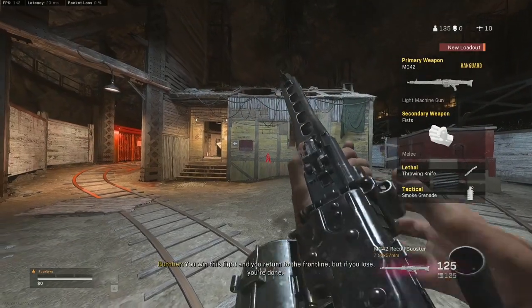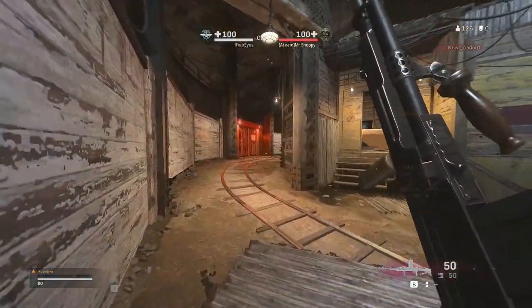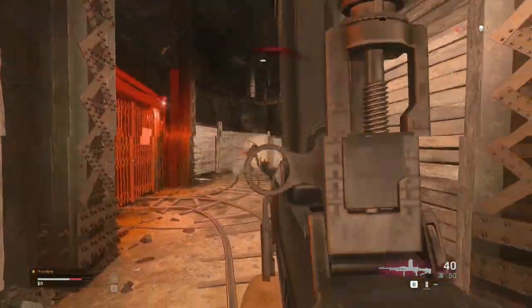Here's my second big tip: you can get decent info on where your enemy might go before the gulag even starts. Just before your fight begins you can see the enemy's silhouette right in front of you. You will find many players already turning and looking in the direction they're going to play. If you see someone turn towards the tunnel, it's pretty much certain they're going to run that way unless they're really trying to big-brain you, but I didn't see that happen very often.